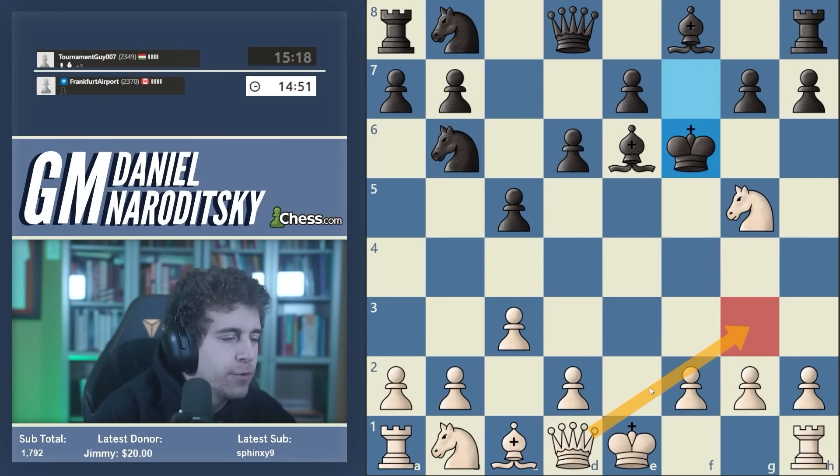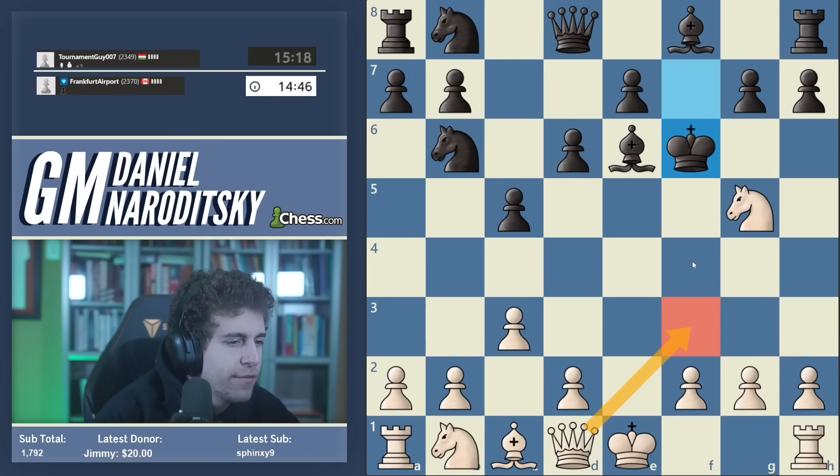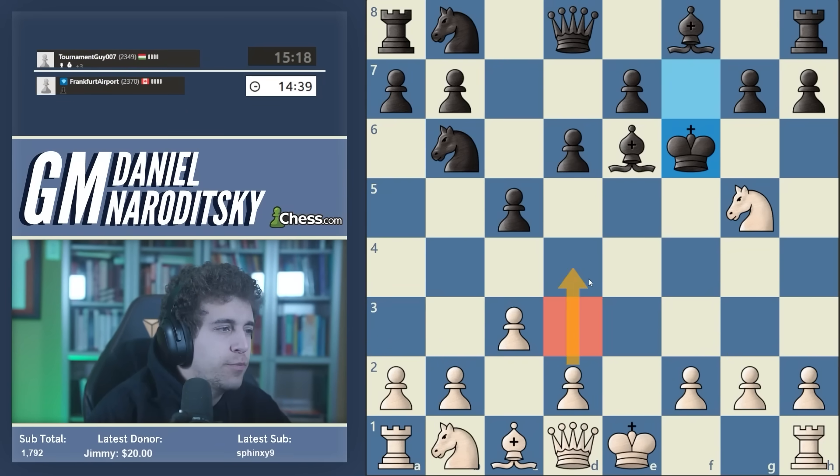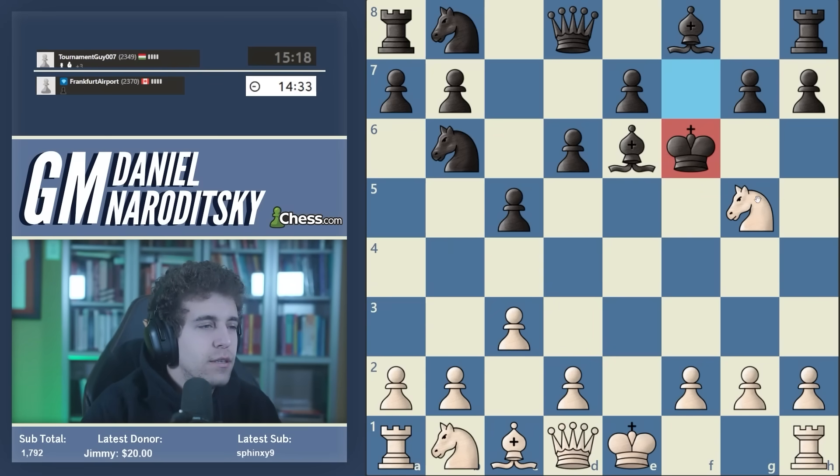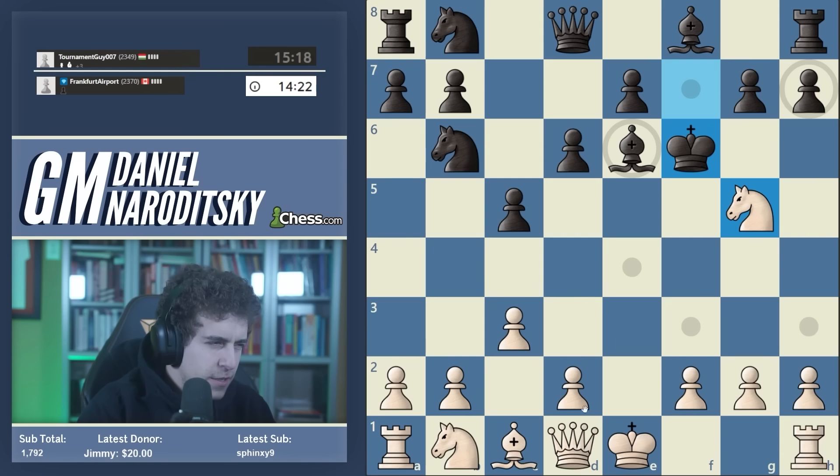I'm 99% sure it's queen f3. You could also play a slow move here, like pushing d4, because the black king is kind of in a box. Oftentimes in these types of situations you want to play a move that just solidifies your position and allows you to go for the long-run attack.